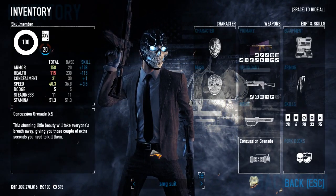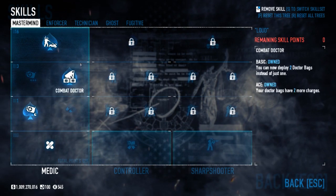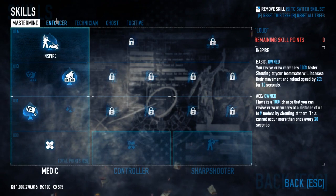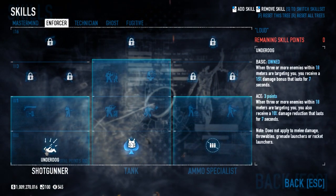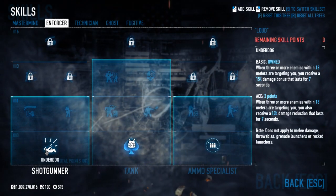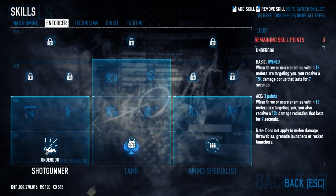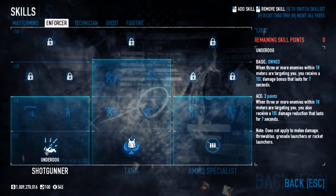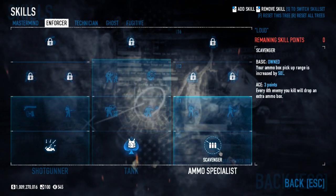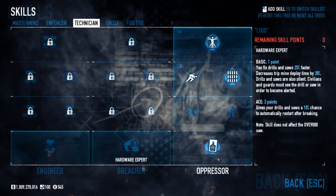Let's get started with skills. As usual, we're going to jump all the way up to Inspire — I'm not going to explain it anymore because I've done that many times. In Enforcer, we go for basic on the Iron Dog: when three or more enemies within 80 meters are targeting you, you receive a 50% damage bonus, which will pretty much always be active. Then I got Eighth Resilience because I hate flesh banks, and basic Scavenger because this build uses a lot of ammo.